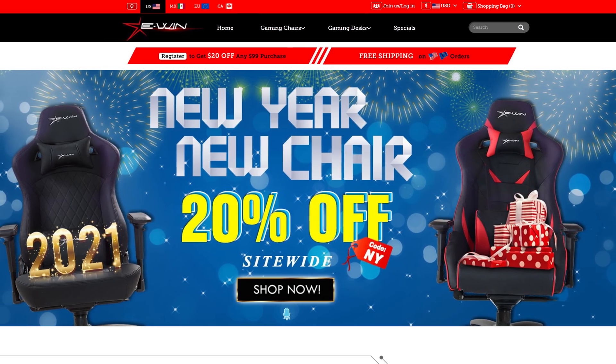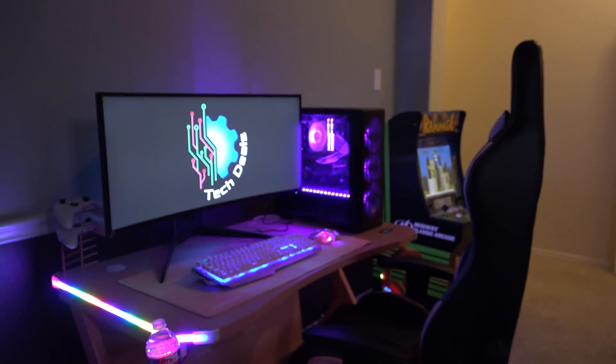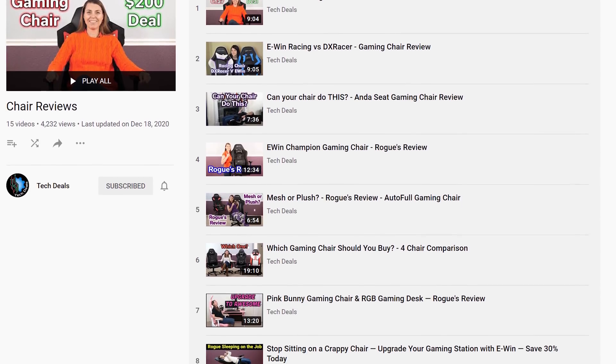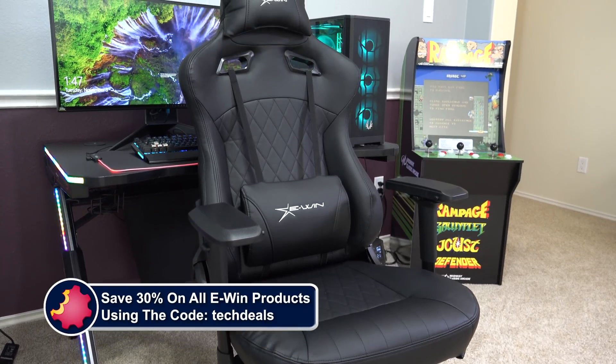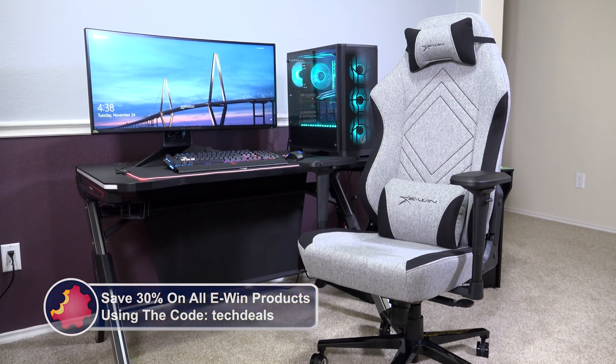Today's video is brought to you by eWin Racing, the best source for gaming chairs and desks for those long gaming sessions. We have a playlist of our eWin chair and desk videos linked in the video description below. Save 30% off of everything using the discount code TECHDEALS. More details at the end of the video.